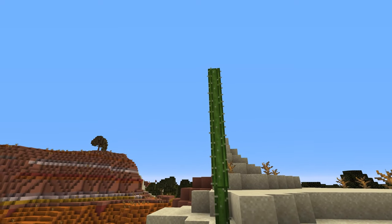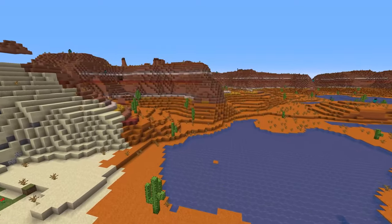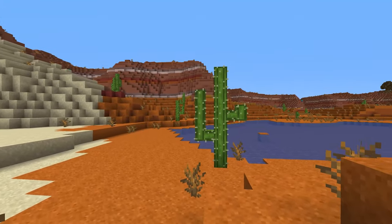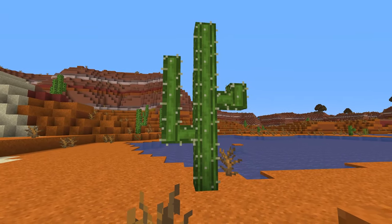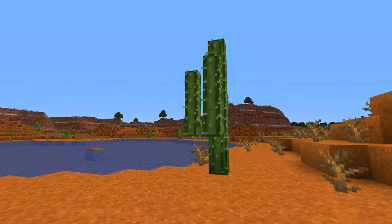Next we have Dynamic Trees Plus. You've probably seen regular Dynamic Trees before, but this one adds cactus and saguaros to the desert and mesa biomes — very cool blocks that add great detail to your world.